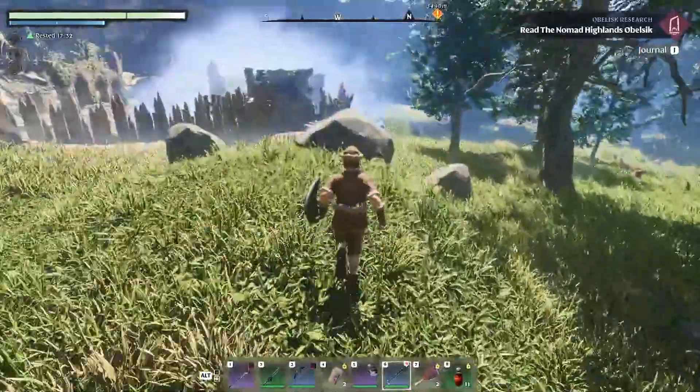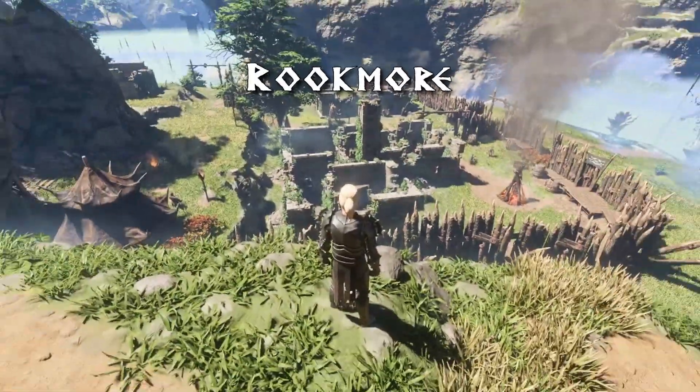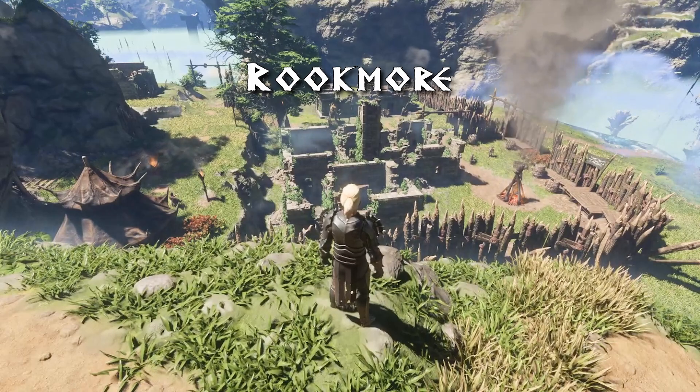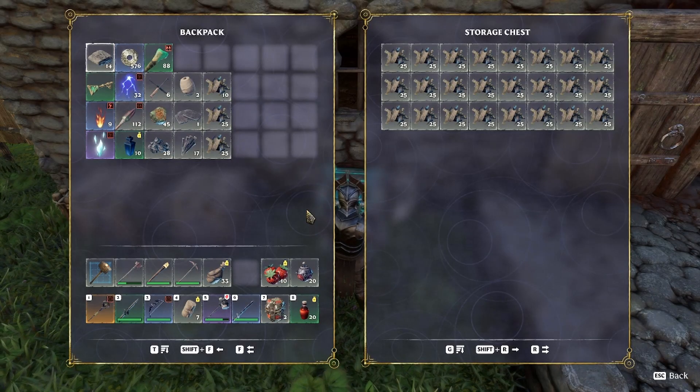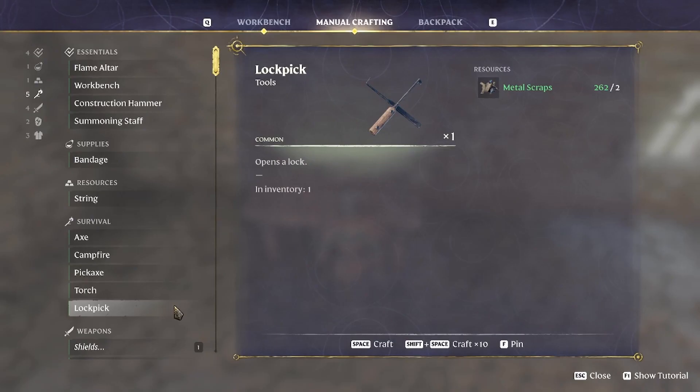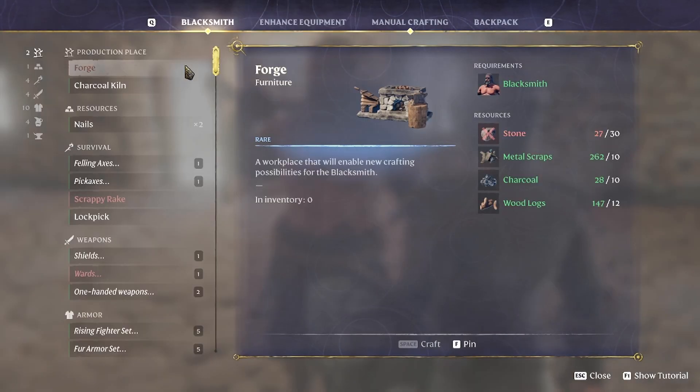Welcome! This is a quick video where I'm going to show you Rookmore, which is a place where you can easily farm large amounts of scrap metal, which is an important resource for crafting. It is amongst other things used for lockpicks, grappling hooks and a forge.